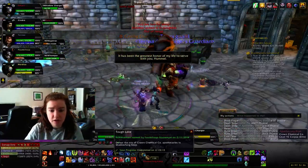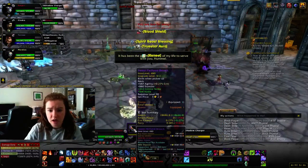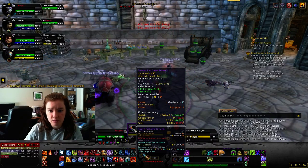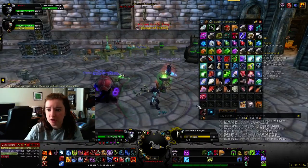The first time you run it, you will get the achievement Tough Love, which you don't need for the meta — it's just an extra one to have. And this is the neck piece that will drop. There's a bunch of different ones. This is the agility and stamina one, so we'll pass on that because I definitely do not need it.